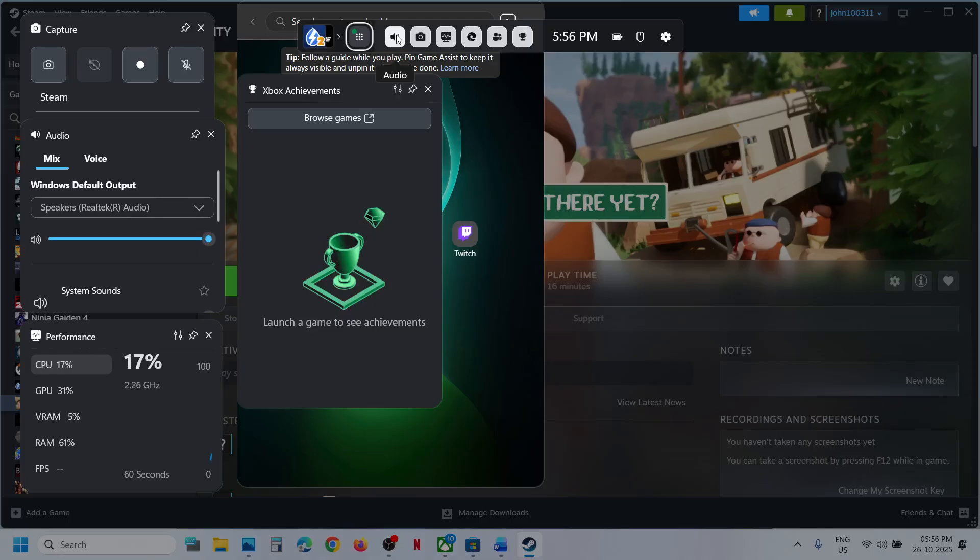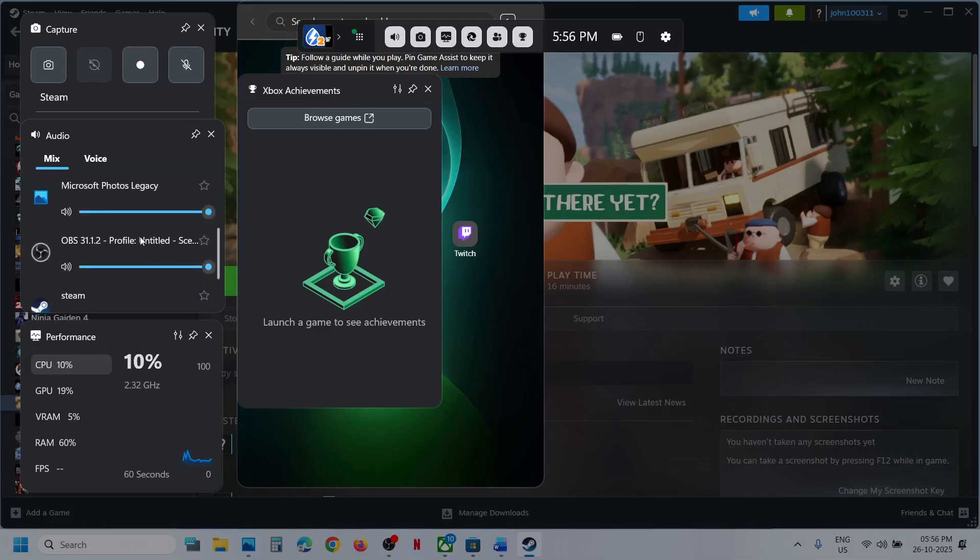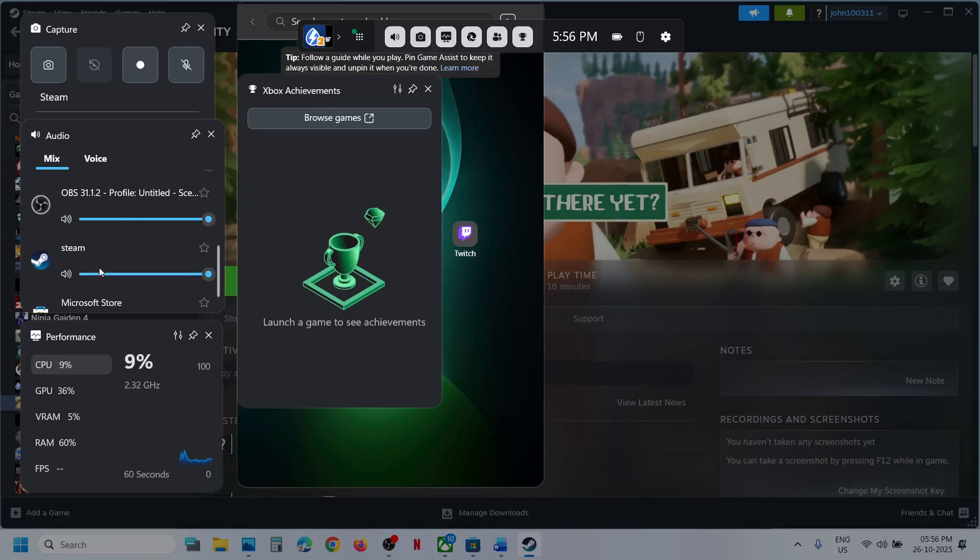When you press Windows plus G it will open Game Bar. At the top you can see a speaker icon — click on it and you will see the speaker list. From the drop-down option you have to select the speaker which you want to use, and then set the volume to maximum.